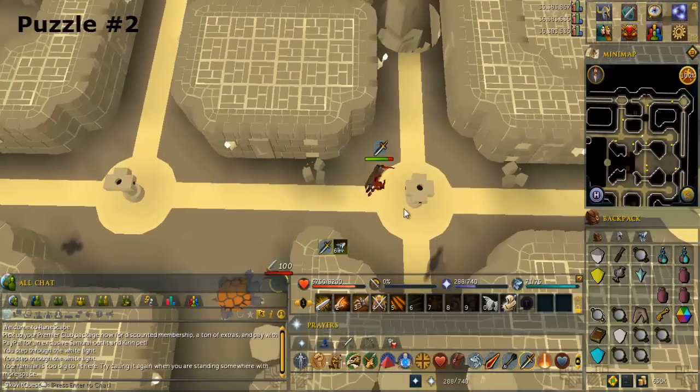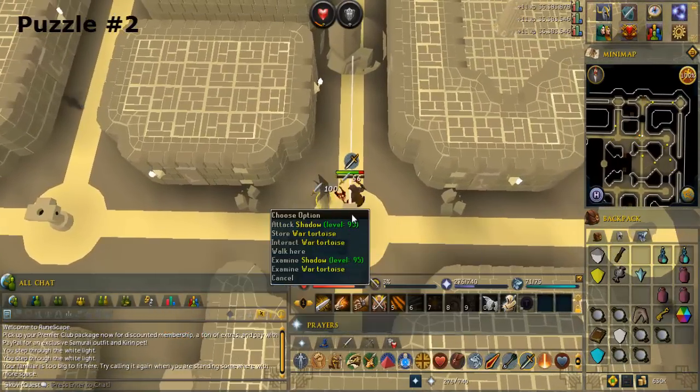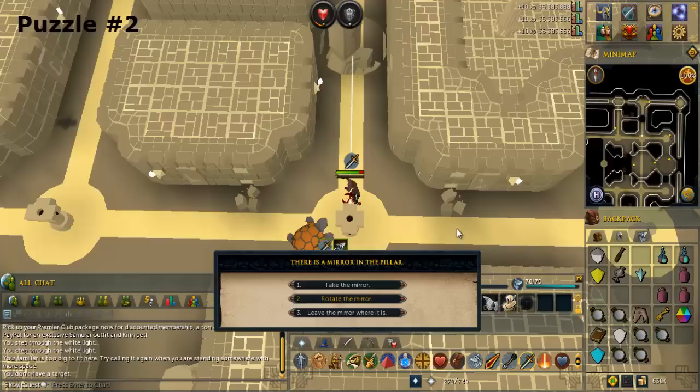Use the mirror on the pillar to the east. Search the pillar and rotate the mirror so the light beam goes south.